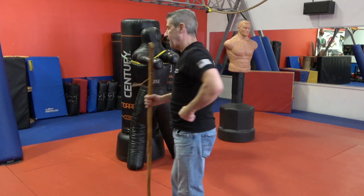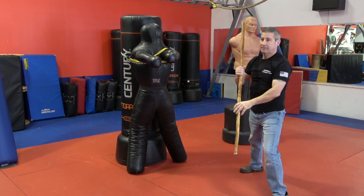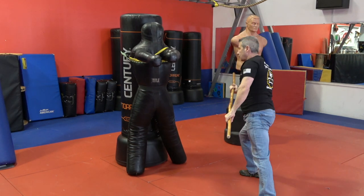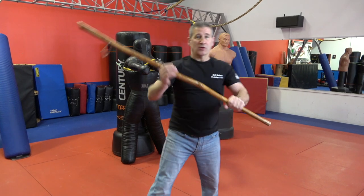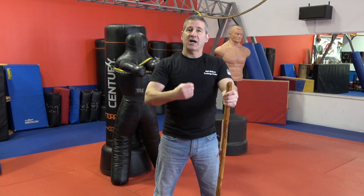Now let's put strikes one, two, and three together in a combination. Defensive position — strike down on the hands, to the throat, and to the leg. Balance is the key with these techniques. If you're not balanced, you won't apply these techniques with maximum force — and you need the balance to recover if you miss. If you wind up and the guy moves and you're off balance, you're going down. So always practice these techniques slow, create the motor memory, create the balanced stance, and then over time you can put more power in and become more confident.